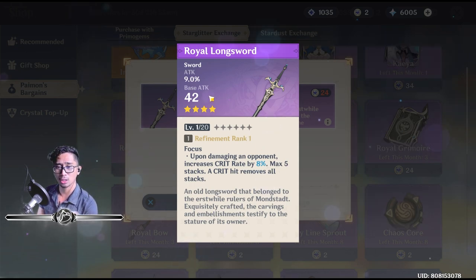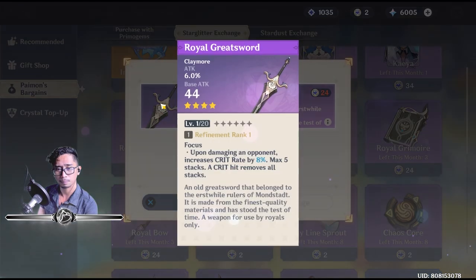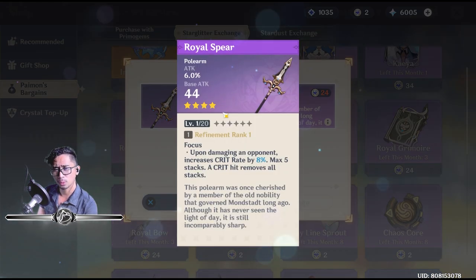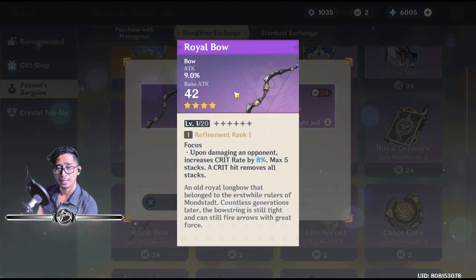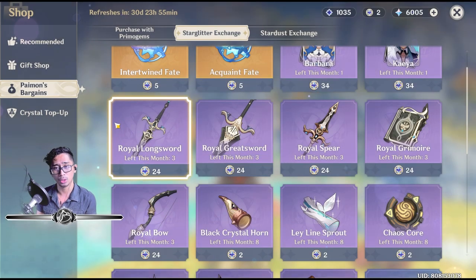What changes between the weapon types is the base attack. The claymore base attack is 44, the polearm is 44, the catalyst is 44 as well, and the bow is 42. As for which characters would be really good with these weapons, we're going to research that.